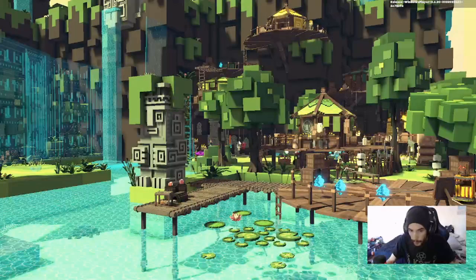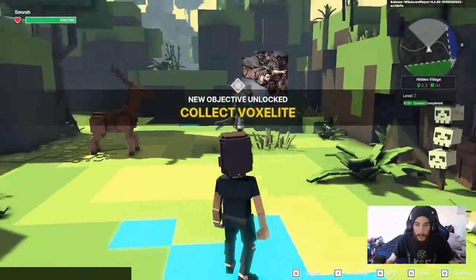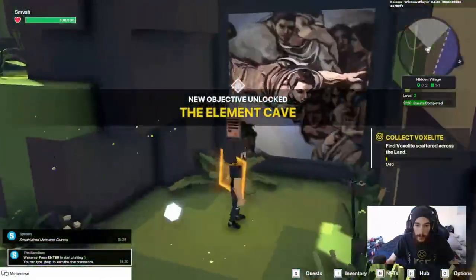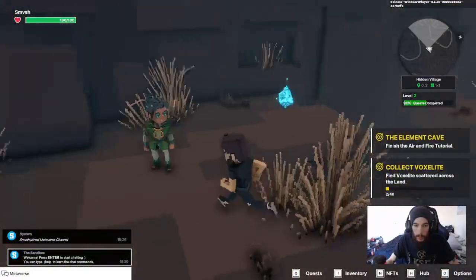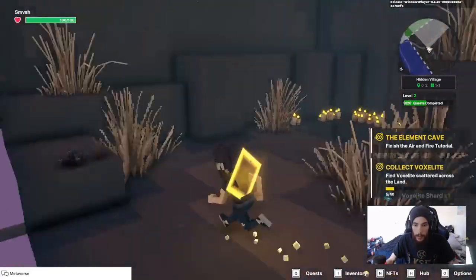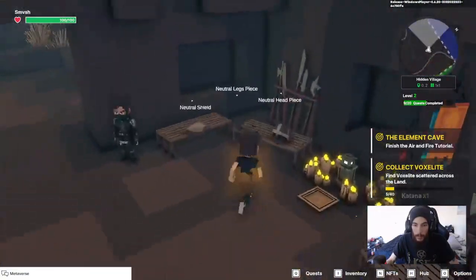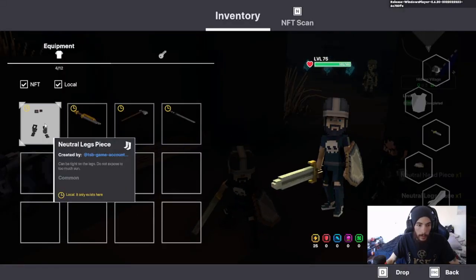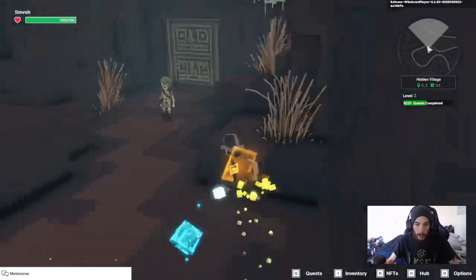Without further ado, these are all the quests for the Hidden Village. We're going to walk through and get all of them done in one go. The first quest is to collect voxelite. As we pop in, an NPC is going to talk to us. Come over here, drop down, pick up your voxelite, run across, drop down to the cool little armors and weapons, equip it by pressing I and double-clicking.